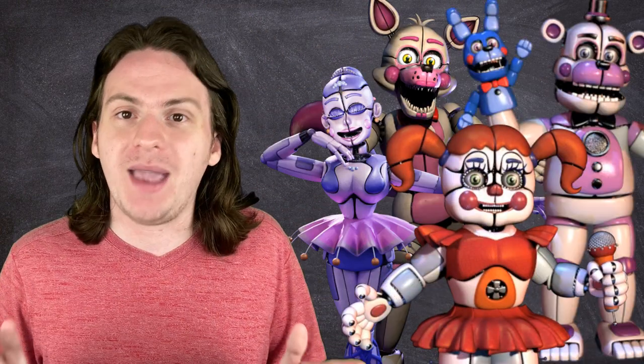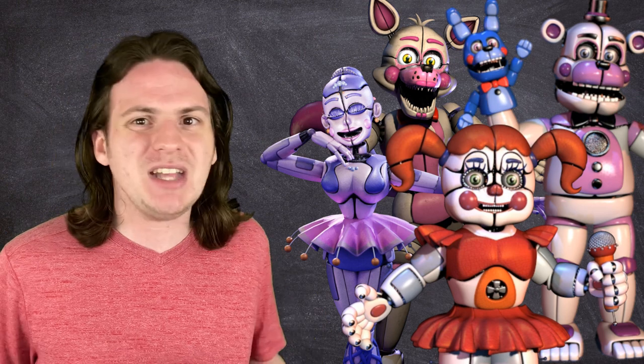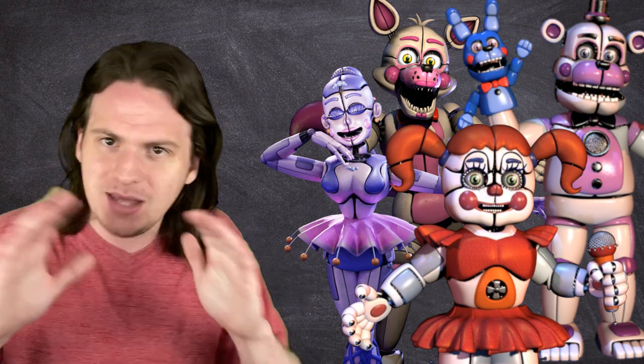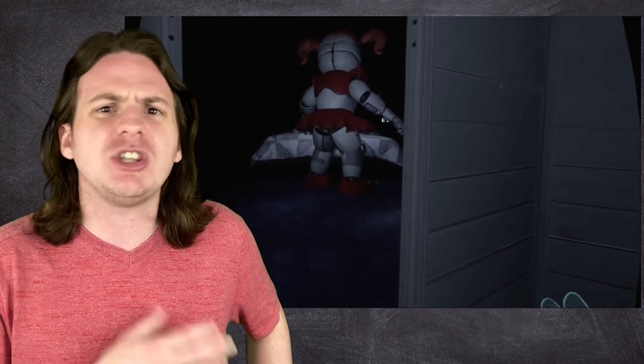A lot of people point to the Funtime animatronics from Sister Location as some of the most technologically advanced animatronics in the series, and many want to place this game later in the timeline because of that. But honestly, they're sleek and shiny and they've got face plates that pop open — all of that is super achievable at the time. Yes, they too can walk around freely, which would be super impressive for the 80s. But take a look at the way Baby walks in FNAF VR: that slow waddle, the very wide feet, the small steps — that's all much more realistic for an early bipedal robot. They also have those magic sound floppy disks, but this is a series where ghosts exist and souls possessing metal. There's only so much I can do here.